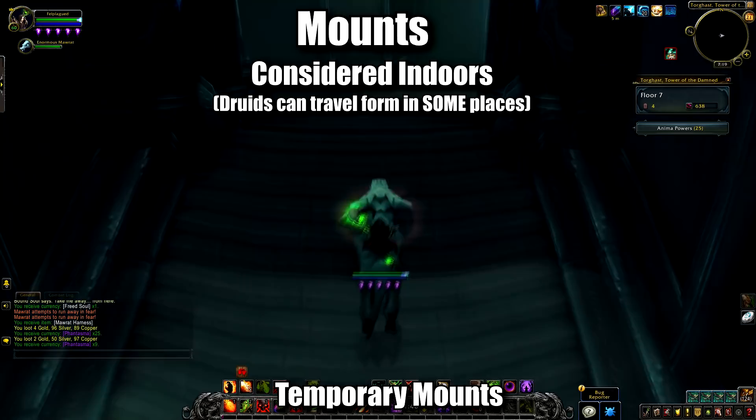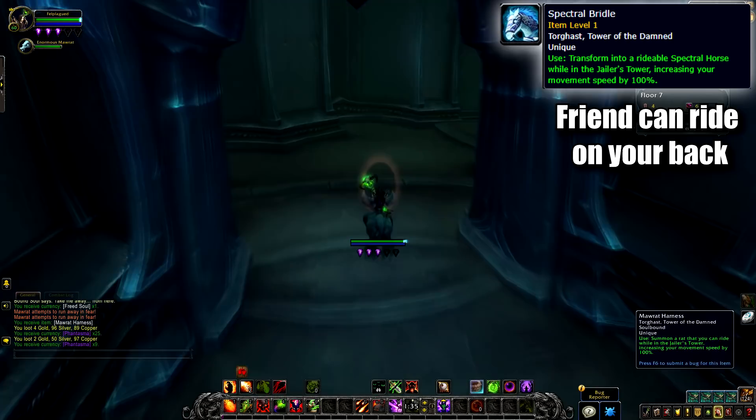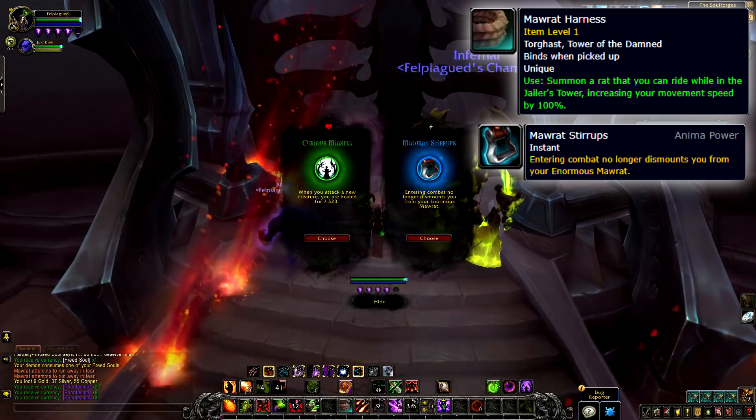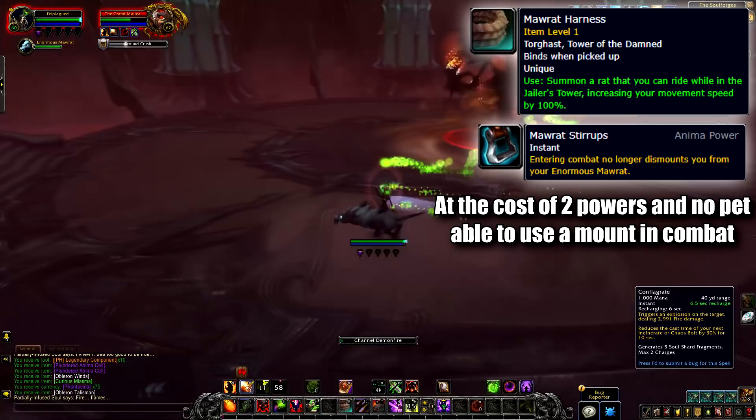The two best examples are the Spectral Bridle, an anima power that gives you an item which on-use transforms you into a Spectral Horse, similar in function to Druid travel form, allowing a friend to ride on your back. There's also the Maw Rat Harness, an on-use item that mounts you on the back of a giant Maw Rat. While acting like a normal instant-cast mount that breaks on combat, this changes once you get the Maw Rat Stirrups power, which allows you to use this mount in combat — and as we saw in Draenor World PvP, mounting in combat is very powerful.